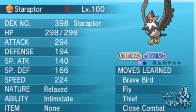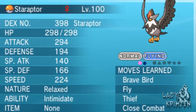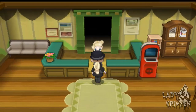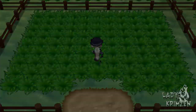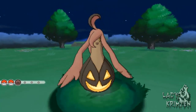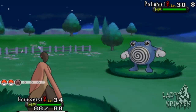Seeing as how Poliwhirl only has a 7.5% chance of holding King's Rock. Now of course I've also got my Staraptor with Thief in case things go wrong. So as I mentioned, Poliwhirl normally holds King's Rock at about a 5% chance. Compound Eyes raises that chance by 50%, so instead of 5% it will be 7.5% chance of having King's Rock. Enough of the drivel — let's actually see if we can find any King's Rocks. I was actually doing this method for about 3 hours before recording this video because I need a few King's Rocks for a particular giveaway on my Facebook group. This one wasn't holding an item, so I don't have to use Thief.